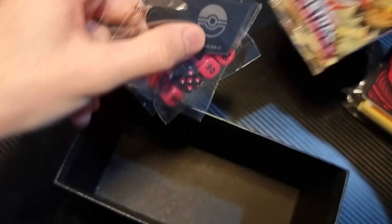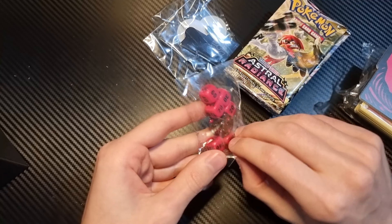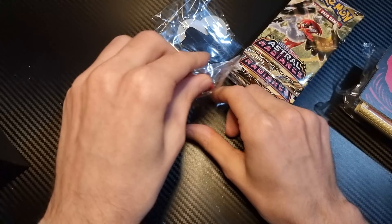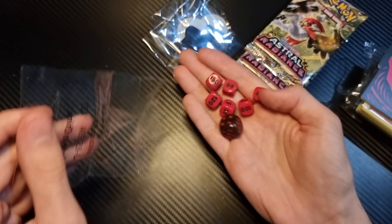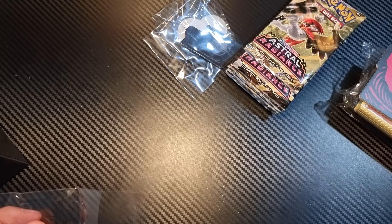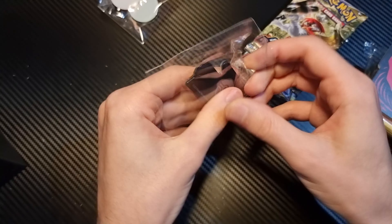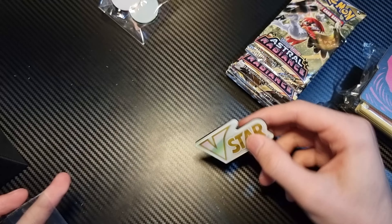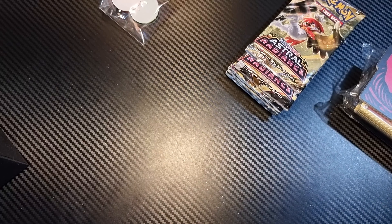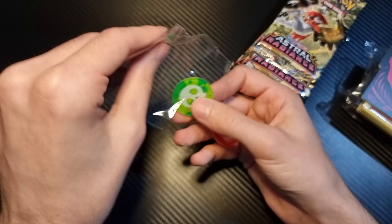Alright, so what do we have in here? It doesn't look like there is a promo card. We've got the dice — pretty standard, same as every other Electrana box. Damage counter, or what's this one? V-star counter, yeah. Same as every other one. And then damage counters, same as every other one, which is awesome.